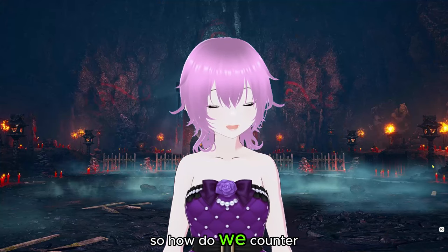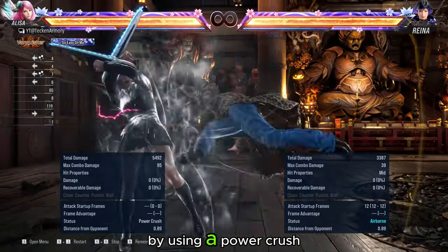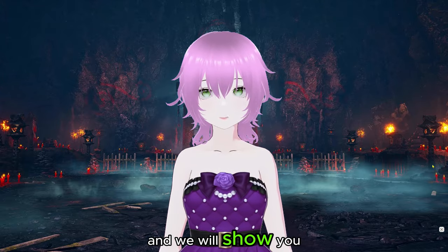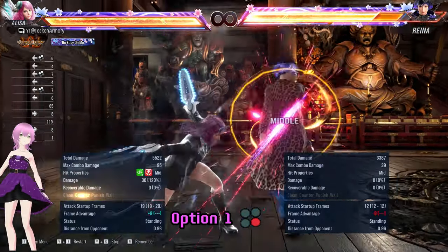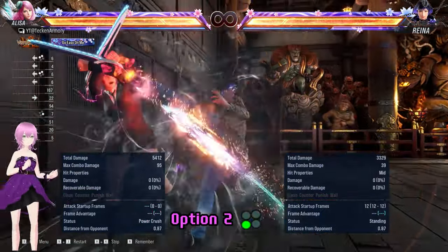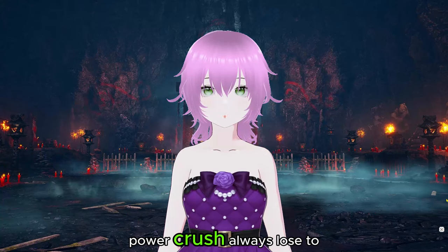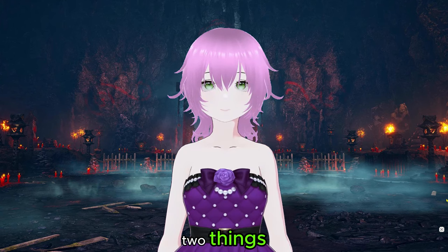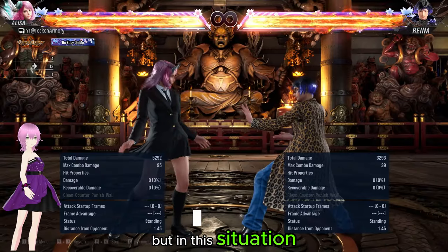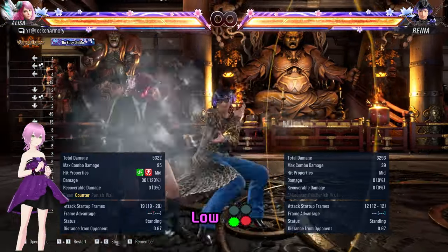So how do we counter all of them? We can counter almost all of them by using a power crush. It doesn't work on one option and we will show you that option later. Power crush always loses to two things: a low and a grab. But in this situation, your power crush can hit the low simply because the low is too slow.